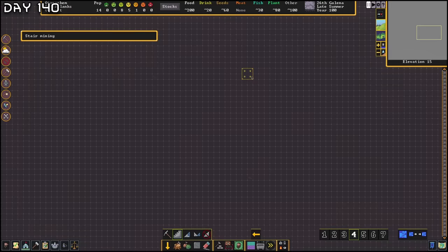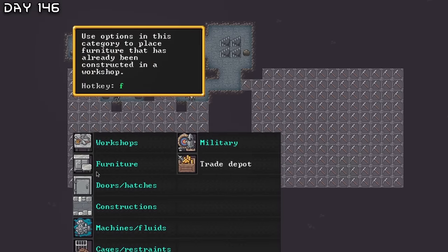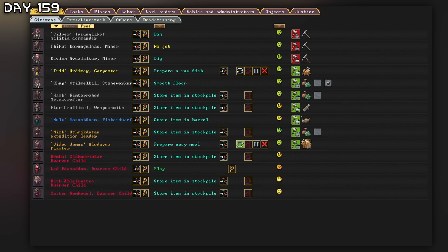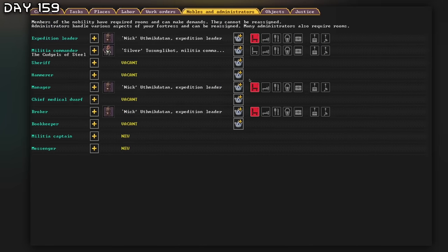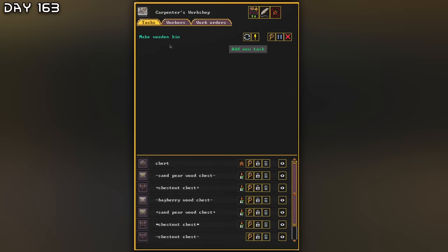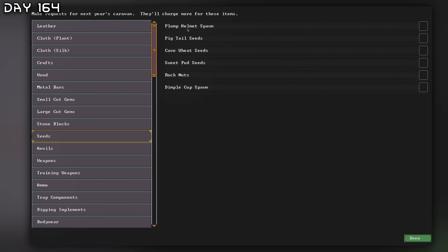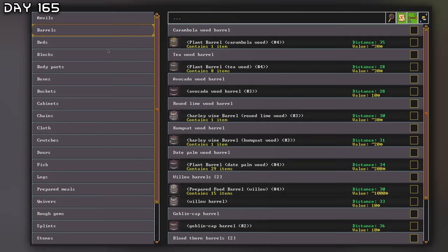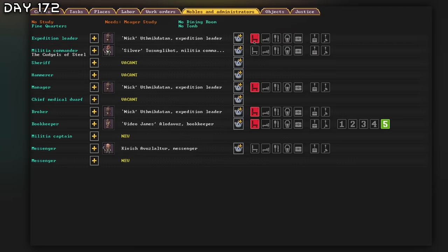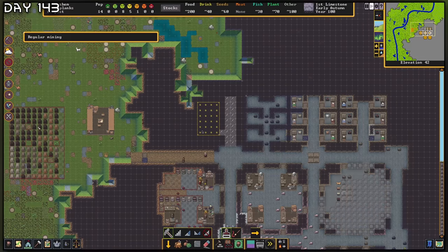Now we're making drinks apparently. I think I will have some storage down here. A caravan — I should perhaps assign some more people. We will get a manager as well. Traders — let's trade. We're still unloading. I will also make bins because they can compact my storage. There is much to share — make requests. I think I will get some plump helmet spawn. I don't seem to have any items; I guess I have to move my stuff here. Maybe I'll move up some muscle shells. It says no dining room, but I have one right here. My game crashed, but we are back here.